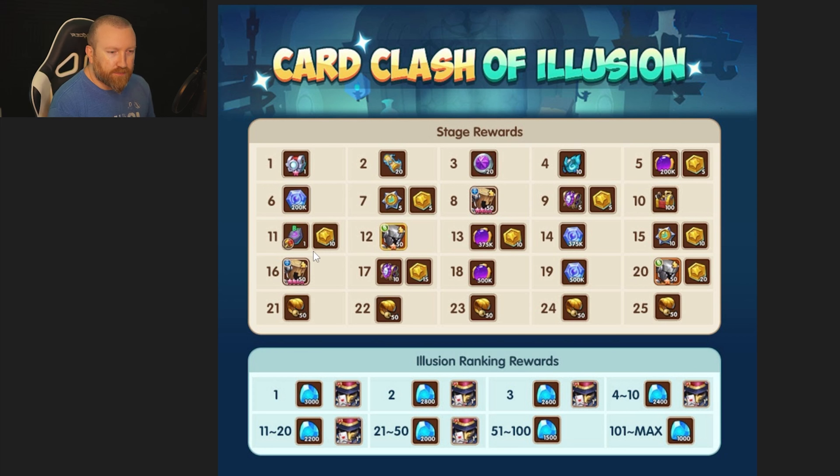Stage 11 includes a bound awakening resonance crystal — heroes summoned are bound to your account. That's something I've been wanting for so long. You're getting a B-minus stone, but it's bound, so the hero you summon is bound to your account and can't be traded on the auction house. You can probably still retire it to get crystals back. I sent this as feedback: give us more awakening stones, just make them non-tradeable so you have to use them on the account or retire them — which still gives contract starry gems.